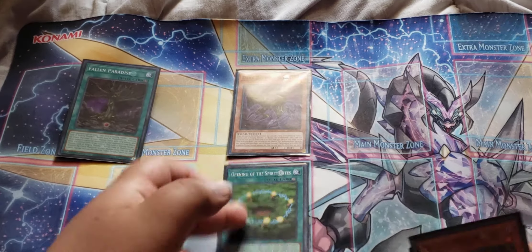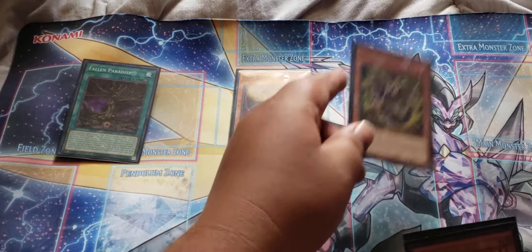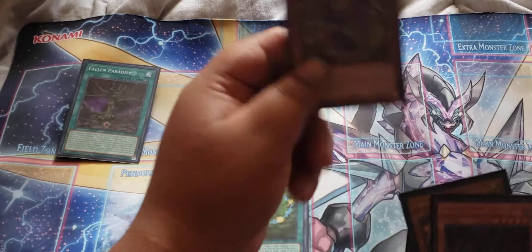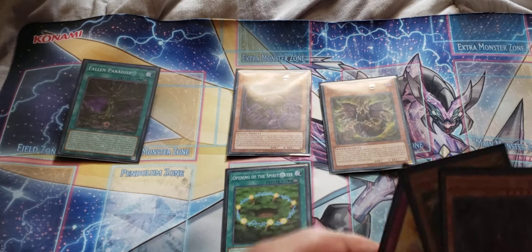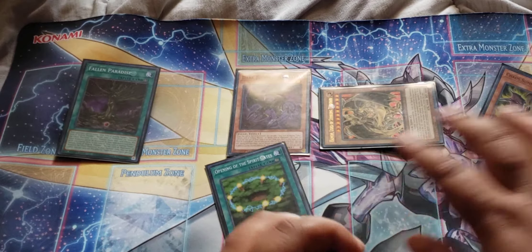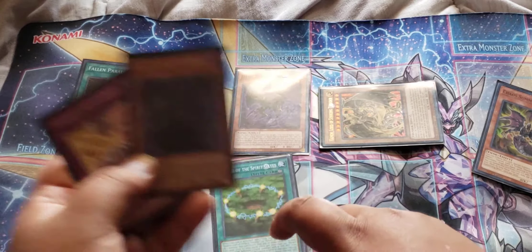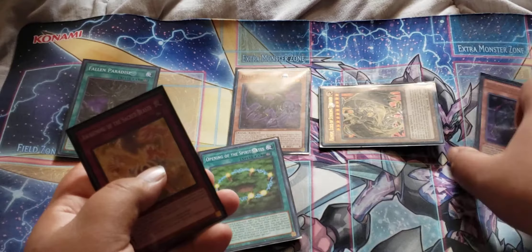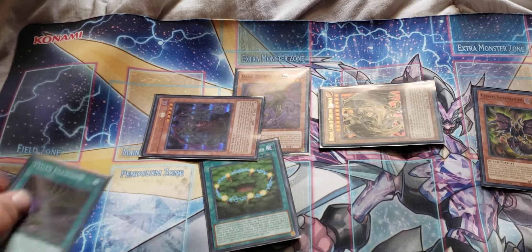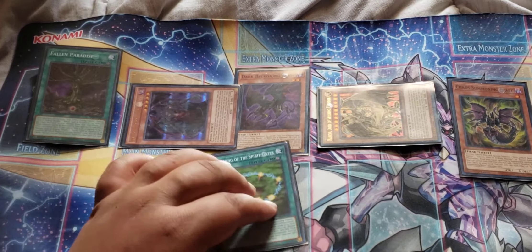If you don't have your other two searchers in hand already, you would use this to search into them. After you do your summon, you would tribute the searcher to get Haman out of your hand. Then you would use Haman's effect — discard — to bring himself back, because you already have a zero-attack monster in the graveyard.